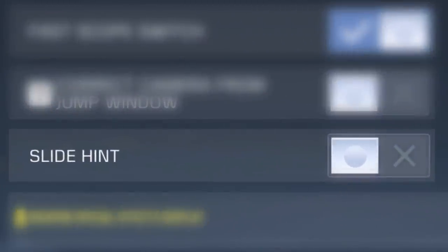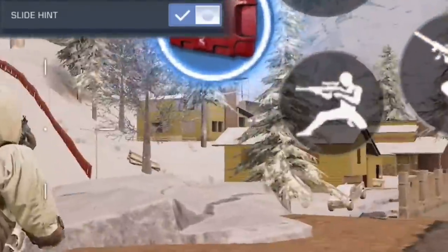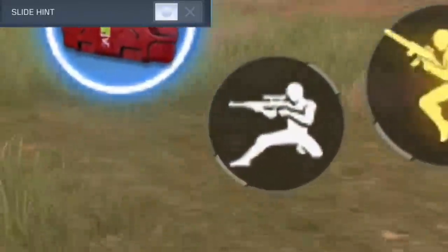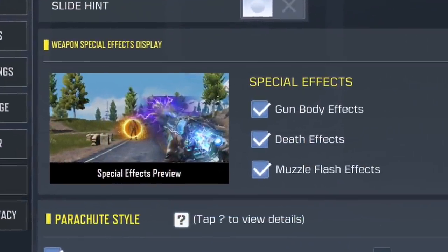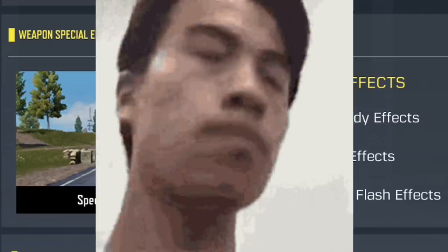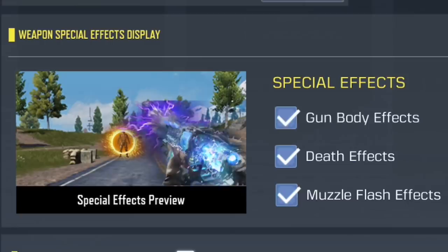Then we have slide hit — when you enable this option the crouch button turns to a slide button when you slide, just to show that you're sliding. If you have it off, it will always show the crouch button. After that, we have a gun special effects option — you can disable the effects of your legendary guns like body effects, death effects, and muzzle flash effects.